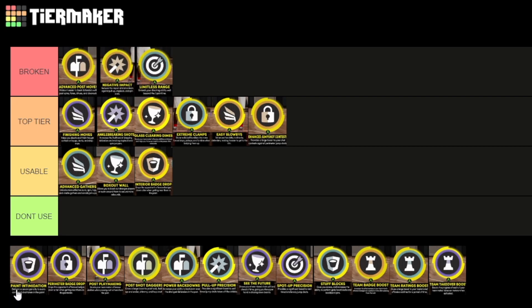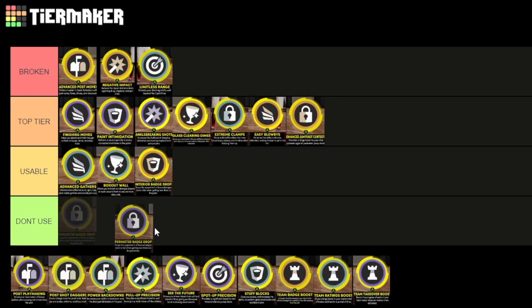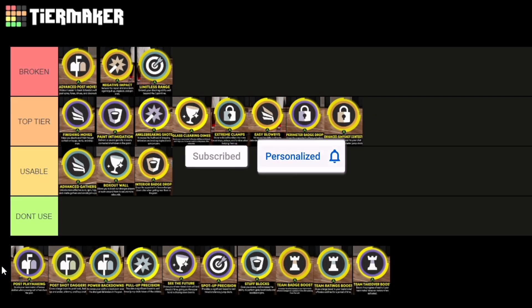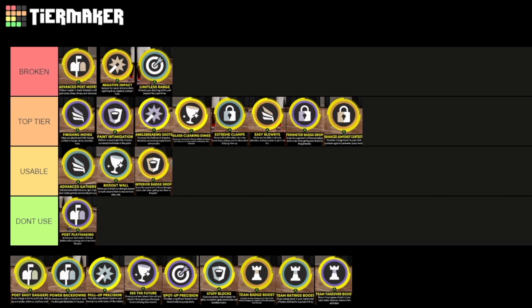Paint Intimidation — hands-up defense, really good. I would say Finishing Moves is the only thing that's better in top tier. Primitive Brass Drop — I would say it's more usable for locks. Post Playmaking is pretty much like Dimer but a takeover, but for post scorers. I would say this is a don't use, personally, because if you're going with a post takeover, you would go with any of the post score takeovers before that. I just don't see the point of using this one.